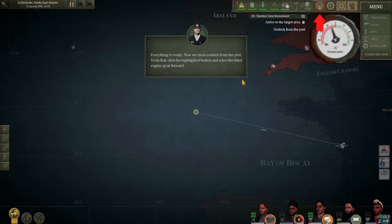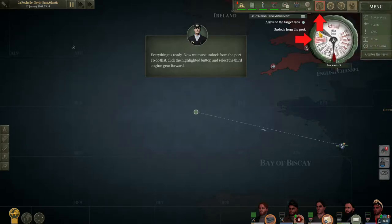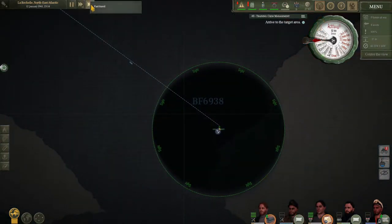Everything is ready. Now we must undock from the port — click the highlighted button, select the third engine gear forward. I'm going to throw in some time compression and I will see you if something comes up.